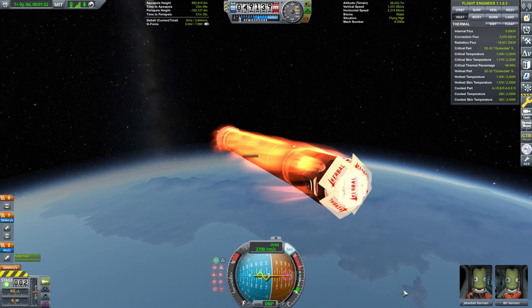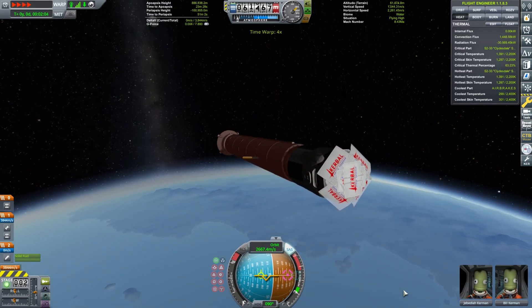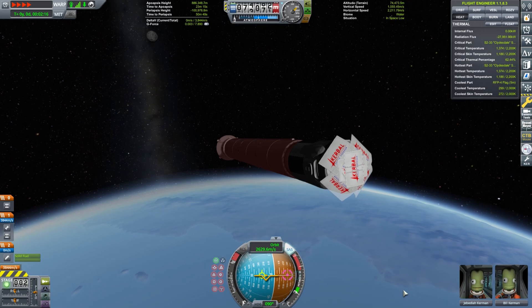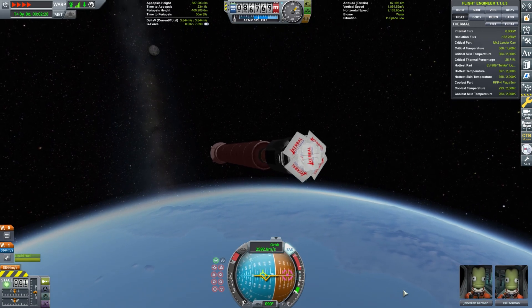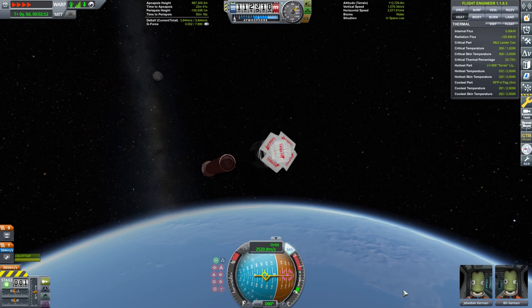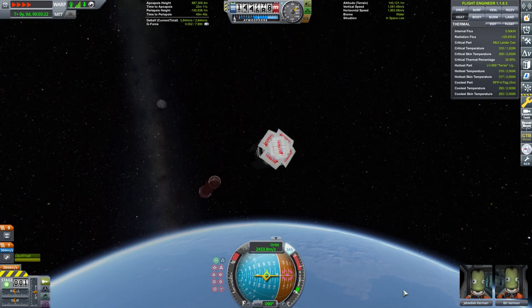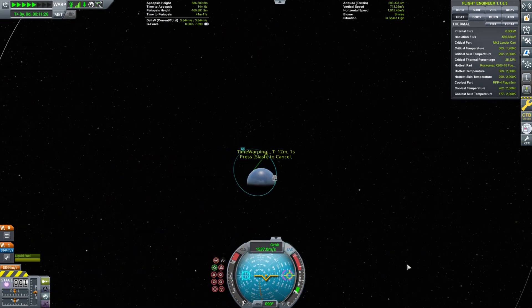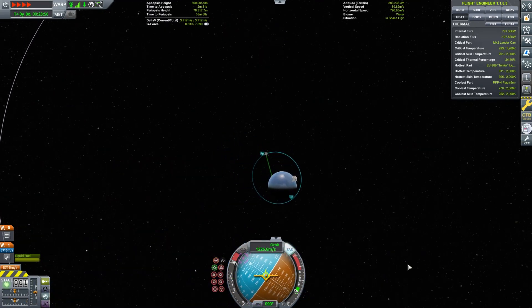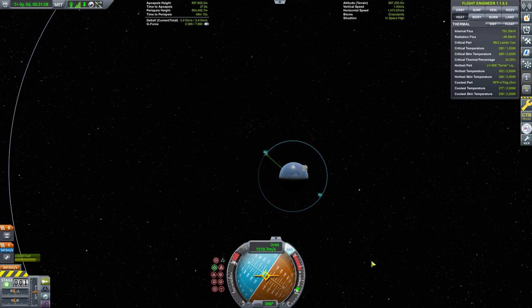We can't start in orbit with the cheat menu either. The challenge demands we get to EVE and perform the landing using less than 30 parts, including the launch from Kerbin. Fortunately, there's a combination of parts enabling us to use a single Pollux engine for a smooth, stable ascent. Next, we have a vacuum engine and a fuel tank. With this, we circularize before charting a course to EVE.